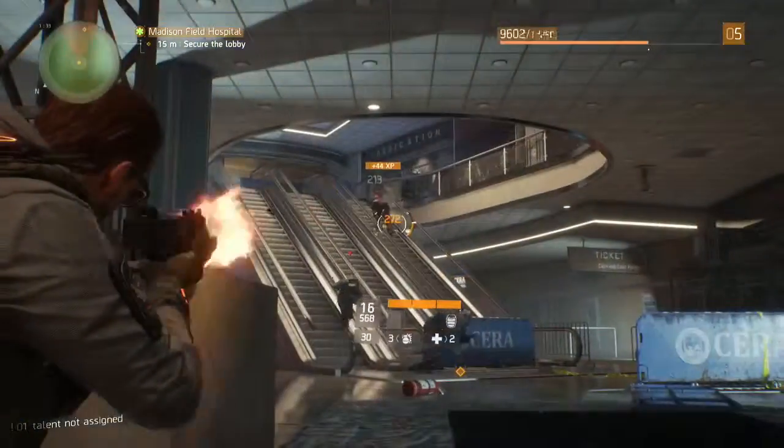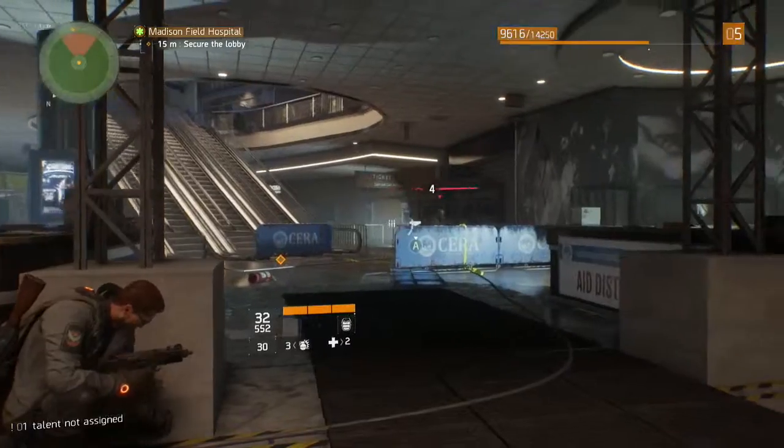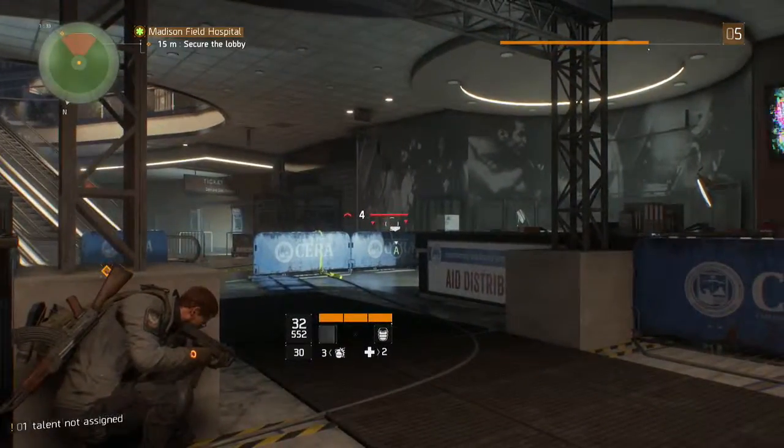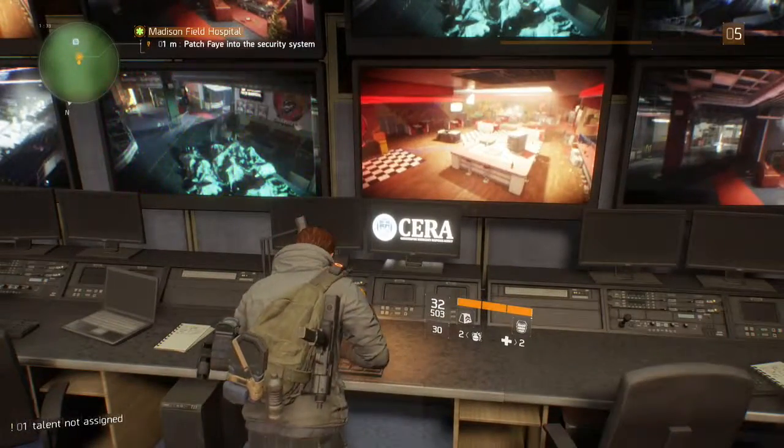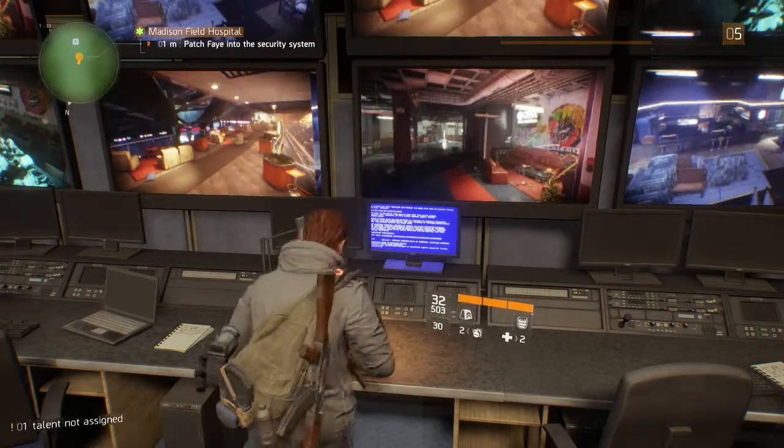Then you should run through a reception area to three main escalators where you'll encounter a few enemies. After taking them out, run up the escalators, follow the marker on your screen and you'll find yourself in a CCTV room where you have to hack a computer.